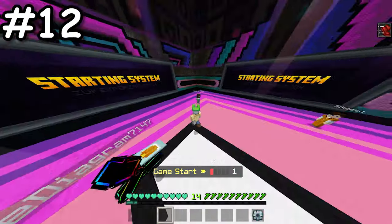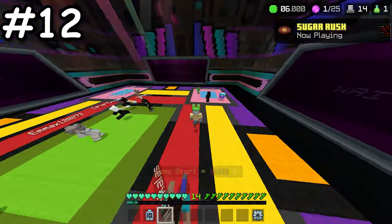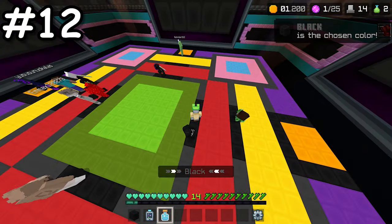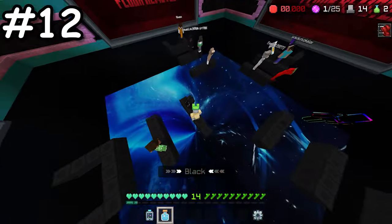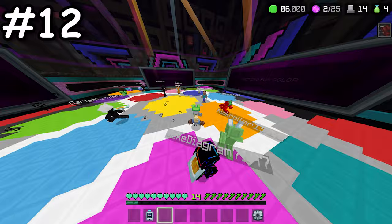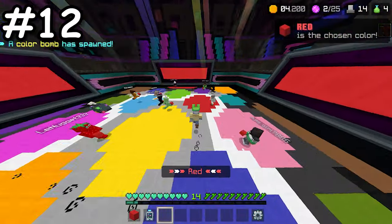In Block Party, there are two settings that will help you out massively. Going into third person and turning up your FOV to the max will help you see more blocks around you, leading to a faster reaction time. This simple trick will help you to become a Block Party pro.